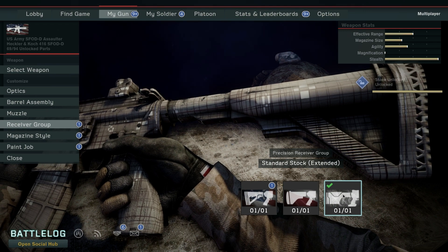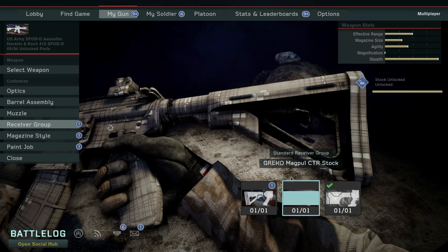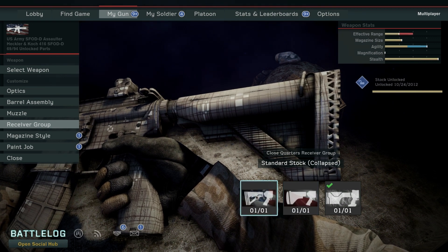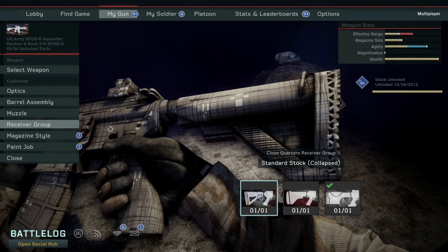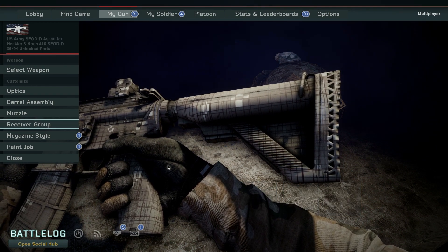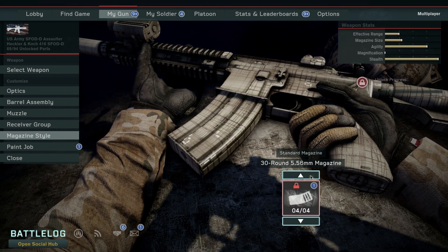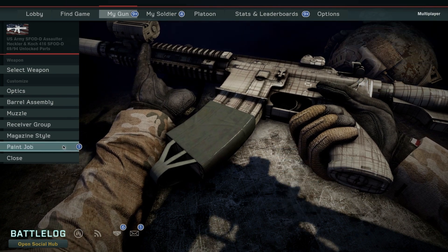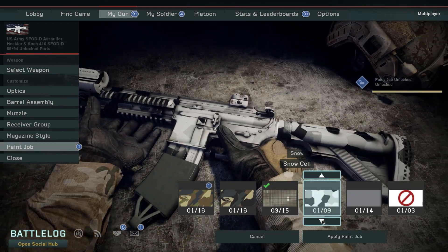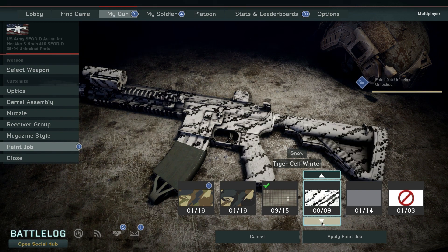Receiver group — as you can see here, we have the precision receiver group, which is for long-range combat. If you go all the way to the left, it reduces effective range but maximizes agility for this attachment group. Standard stock collapsed. Then the magazine is purely cosmetic — just go with whichever one tickles your fancy. And obviously the paint job is very much the same. I like this flat white, or tiger cell winter is my personal favorite.